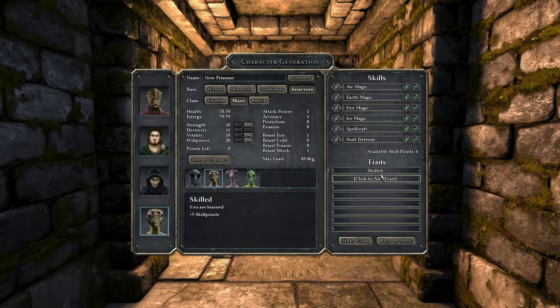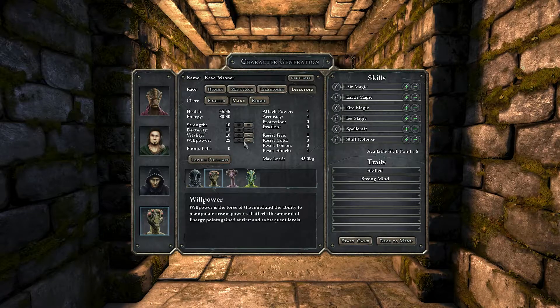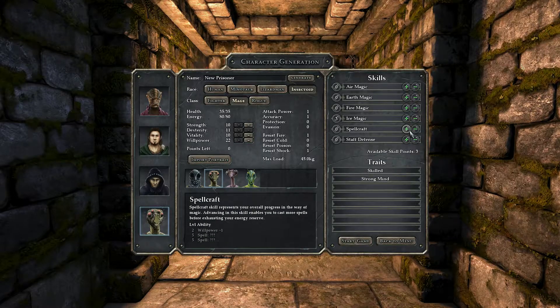I don't really know if we need that. I definitely want three skill points — that's super important for a mage. Willpower plus two — this dude has a lot of willpower. There are six points to start with. We definitely want to start with fire magic at level two. And then ice magic is something I didn't do in the main game. Maybe I should just stick to ice magic and spellcraft.